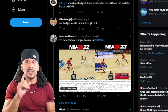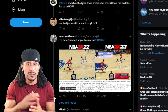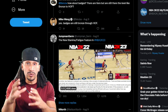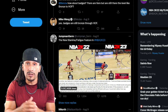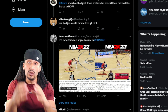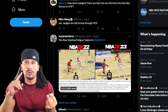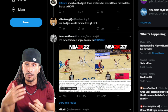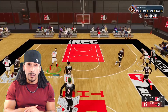Don't forget the same goes for defense — spamming the steal button is a thing of the past. As quickly as 10 dribble moves deplete the offensive stamina bar, it's going to deplete your defensive stamina bar as well. Not only that, you're going to lose attributes for steal, and you're also going to lose attributes for block attempts. If you're spamming the block button, you will lose attribute ratings for that attribute as well.